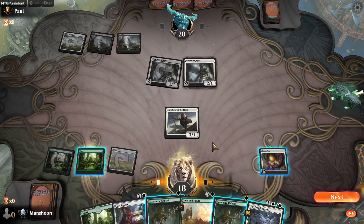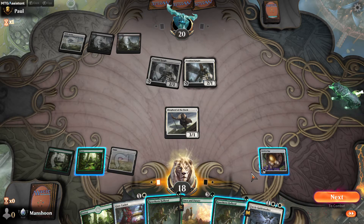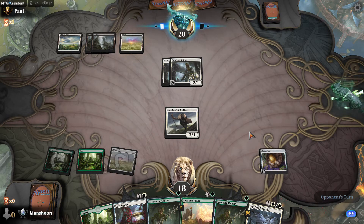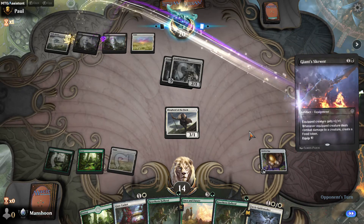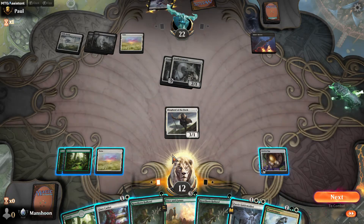I'll be able to go Fairy Guide Mother and then double Halberd on it. No blocks. Giant Skewer — pretty tough. I don't like that, actually — that's going to make it too big for my Fairy Guide Mother. I almost got some good stuff going on here. So now it's actually Wander Mare equipped with a Halberd. But one of their guys is going to be too big for Wander Mare. Wait, I can give it flying! Yes!